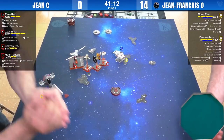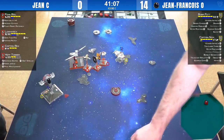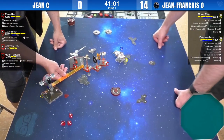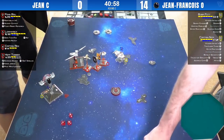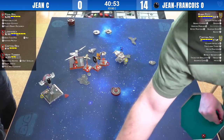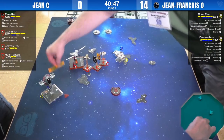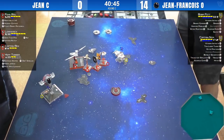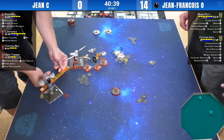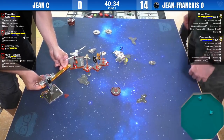Fenn is taking the stress to prevent the use of the target lock. We have hit, crit — with guidance chips that becomes hit, double crit. Hef rolls eyeball, evade — so he'll take two more damage, one of which is a crit. The harpoon condition is applied. Draw Their Fire from Lorik — so the crit is going on Lorik. Fenn hopes for nice dice but just gets one hit; it goes through anyway — one damage on Nim.